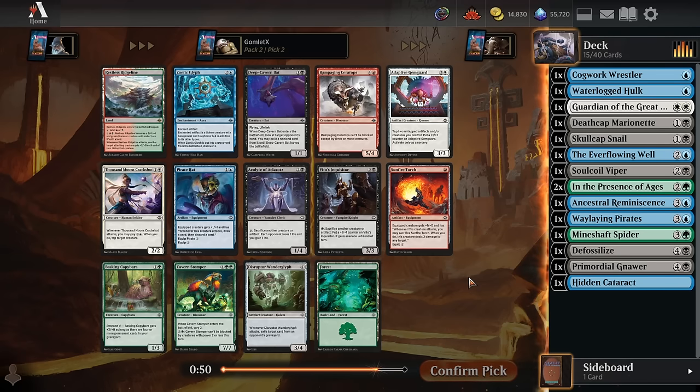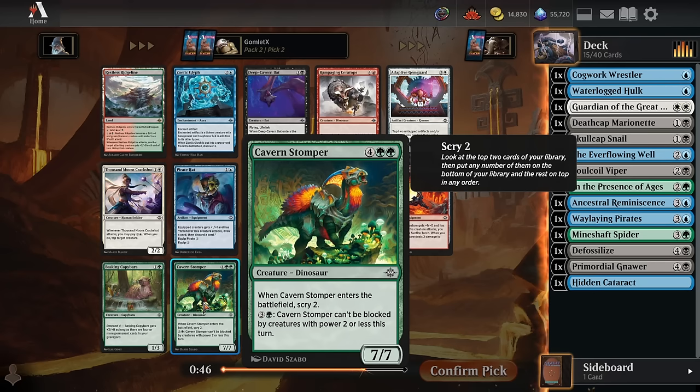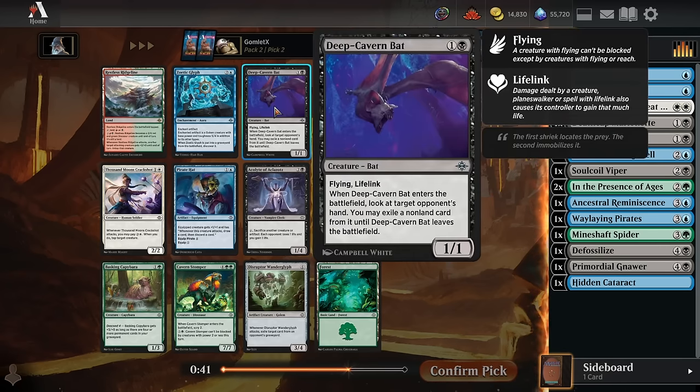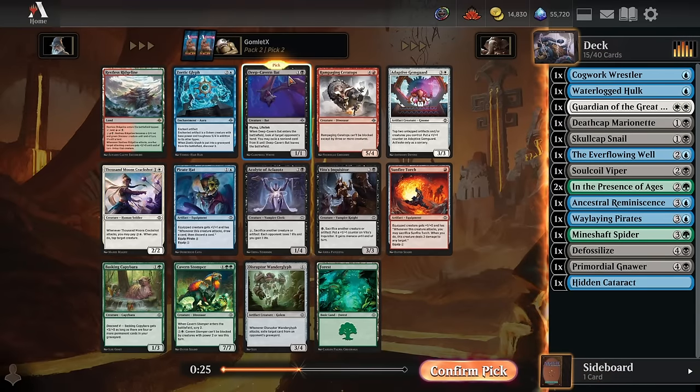For pack two pick two there's a big Cavern Stomper to try to reanimate. There is a Deep Cavern Bat, which is an excellent enter-the-battlefield effect — two mana for a 1/1 flying lifelinker that races very well, and it exiles a card from your opponent's hand until they kill the bat. Really good at slowing them down. I like the bat a lot and black is the main color here, so we'll scoop it up.